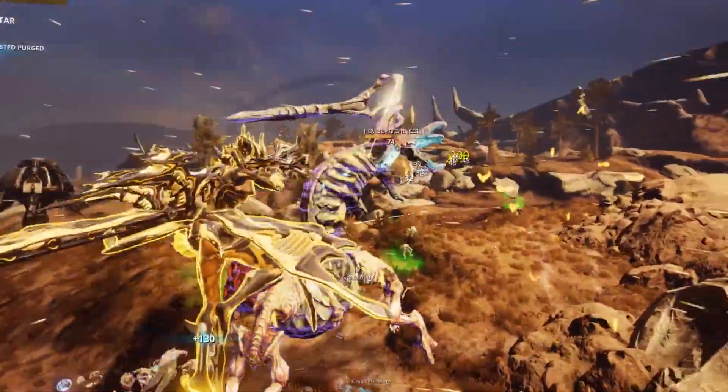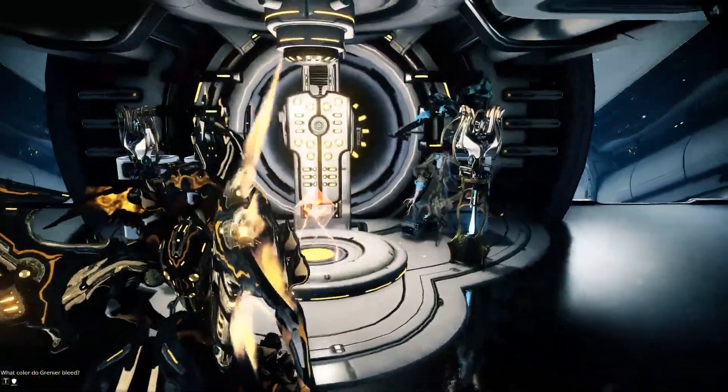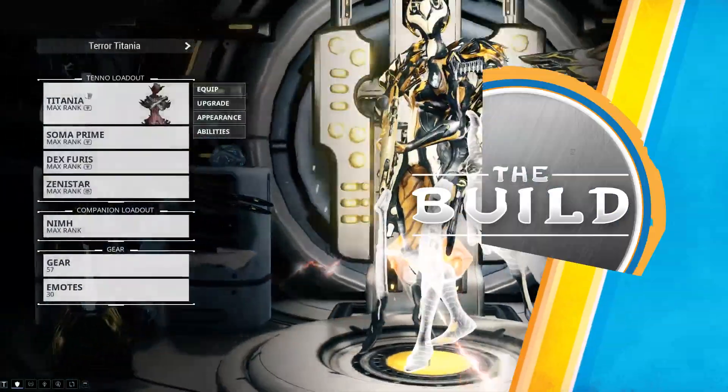Okay punks, today we're going to be taking down a Hemocyte with Titania's Dexipixia. Alright punks, let's get into this Hemocyte Titania killing build.